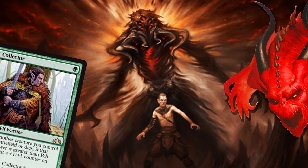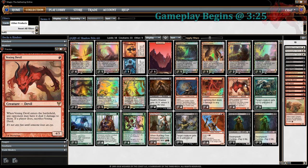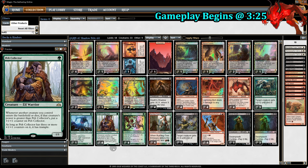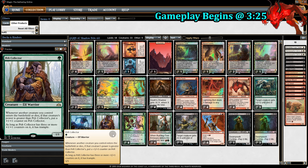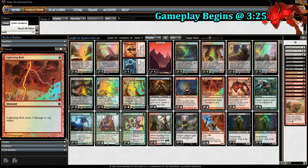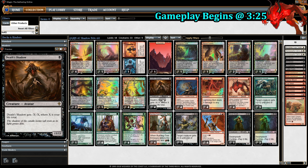Pelt Collector is back with a new best friend, and that new best friend is Deathshadow. Just when you thought that a deck with Pelt Collector and Vexing Devil couldn't get any more broken, that's where Deathshadow comes in. Turn 1, Pelt Collector. Then on turn 2, we play any creature bigger than Pelt Collector, making Pelt Collector a 2-2. On that same turn 2, we play Vexing Devil, making Pelt Collector a 3-3. If our opponent chooses to let Vexing Devil die, as most do, Pelt Collector becomes a 4-4 Trampler by turn 2. But then Pelt Collector is stuck as a 4-4, can't get any bigger, until Deathshadow comes out.